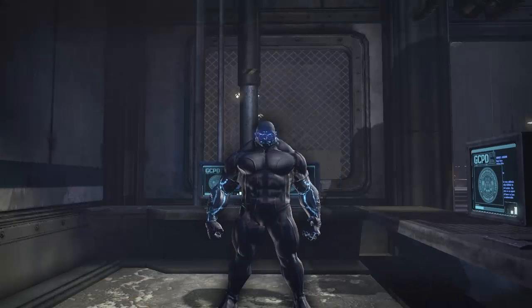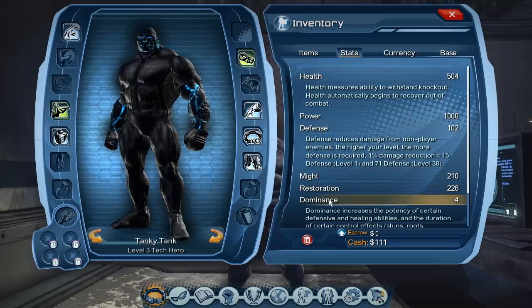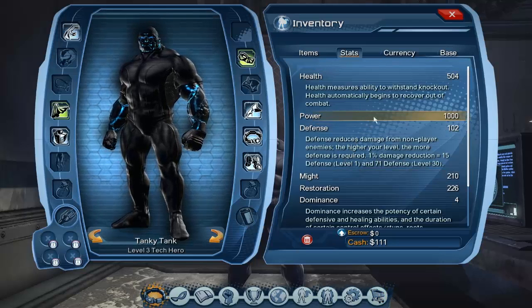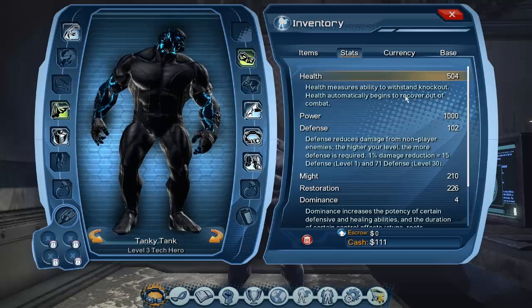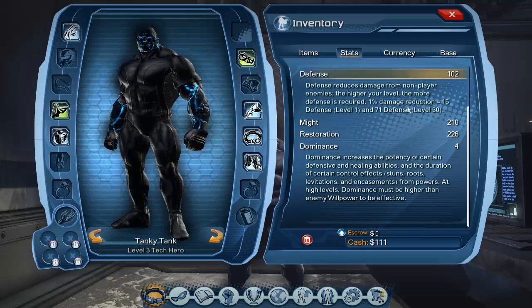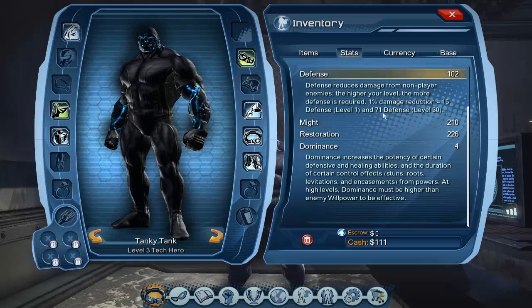Now when you have your tank set up, you will be focusing on your stats. The most important stats for tanks are health, defense, and dominance. If you're going to do PvP then you need toughness, but currently I don't have that because I'm only a level 3 tank right now. Health is basically how much damage you can take before dying. Defense is how much reduced damage you will take from enemies — 1% damage reduction equals 15 defense.